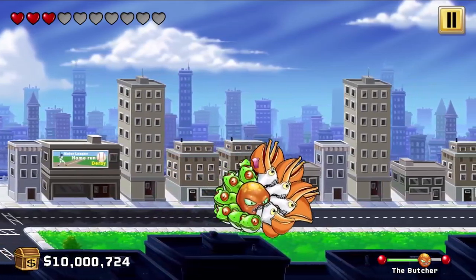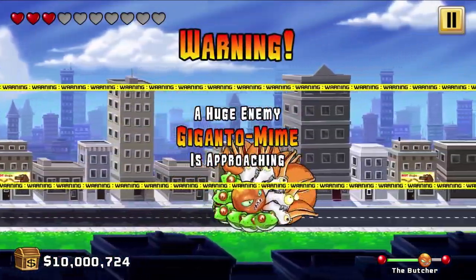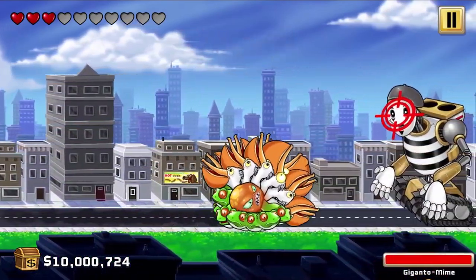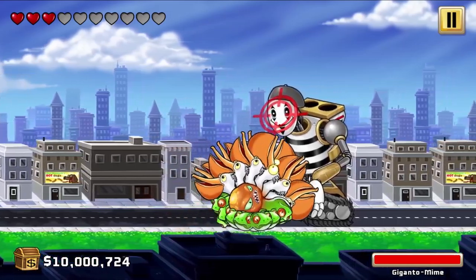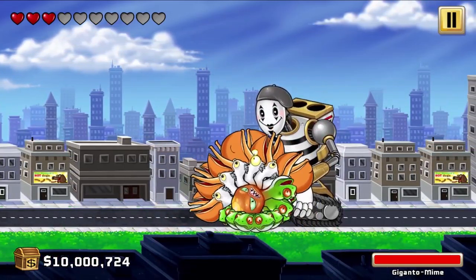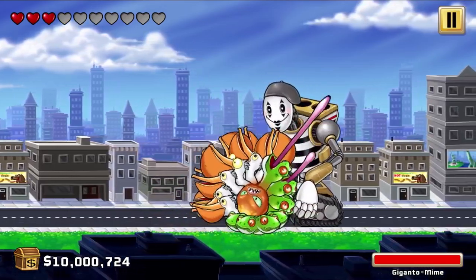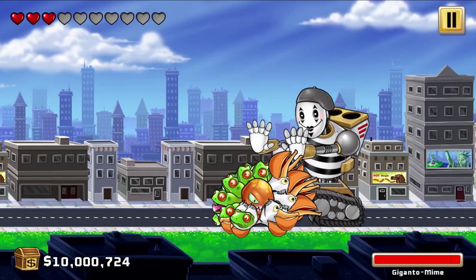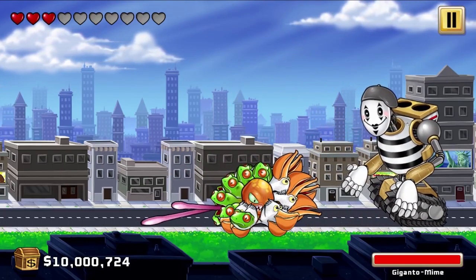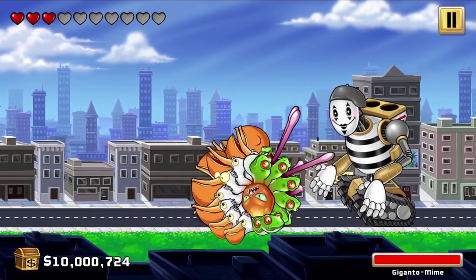Giganto Mime, here we go — can we even hurt him? Warning. A huge enemy is approaching. Giganto Mime time. Here we go. We can't do any damage to him. You guys keep trolling me with these suggestions. Oh my god. If any enemies come, we might be able to take him down, otherwise he's going to wreck us. You can see he's just taunting us — he's like, you guys can't do anything to me. But we're going to try and take him down.